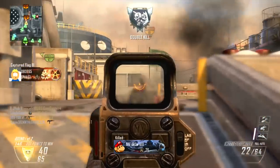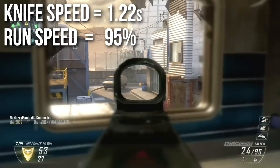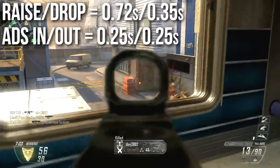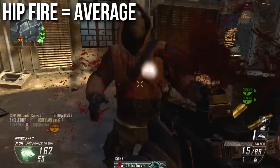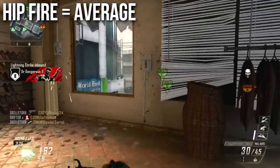Knife and run speeds are pretty standard — 1.22 seconds for the knife and 95% run speed, nothing special going on there. The raise, drop, ADS in and out times are very normal, same as the rest of the assault rifles. It also has a very average hip fire — statistically speaking, same as all the assault rifles, nothing special going on here, but not as good as a submachine gun.